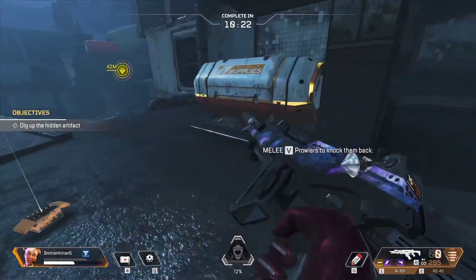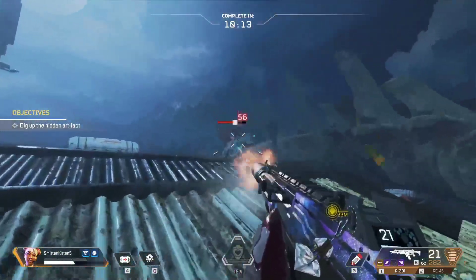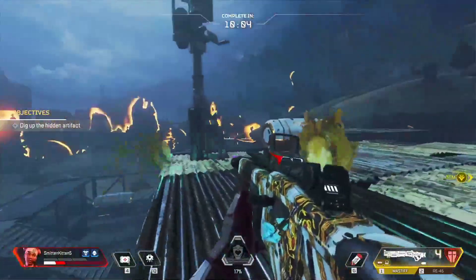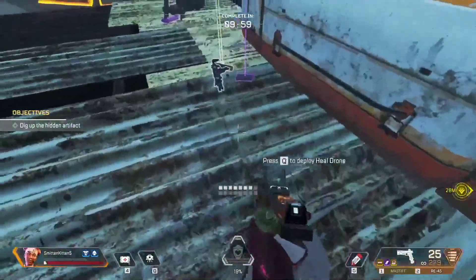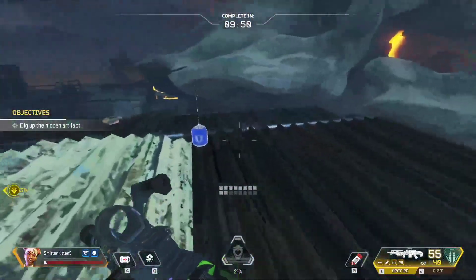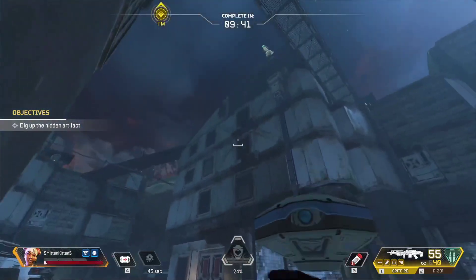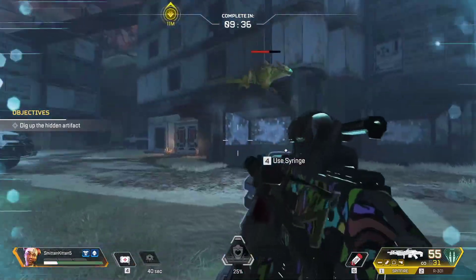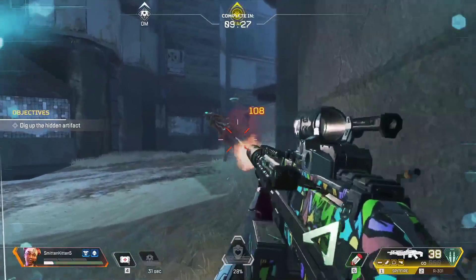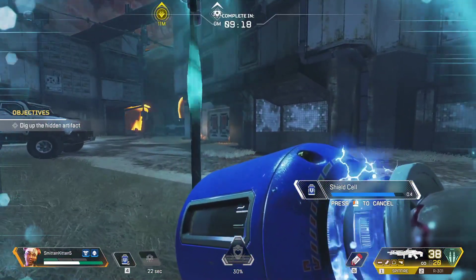I chose Lifeline for this one. I was originally going to play through as Watson because in the last part of the story we were talking about how Crypto was the mole, and he was working with Watson and Hack, his drone, which got taken over by Revenant. So I figured maybe I should try Watson and use her fences on the Prowlers. But I found out that the Prowlers are actually a lot smarter than we give them credit for — they just took out the Watson fences just like that.